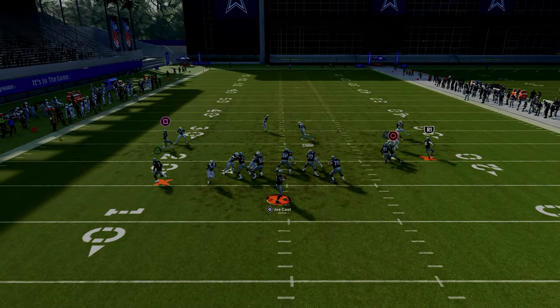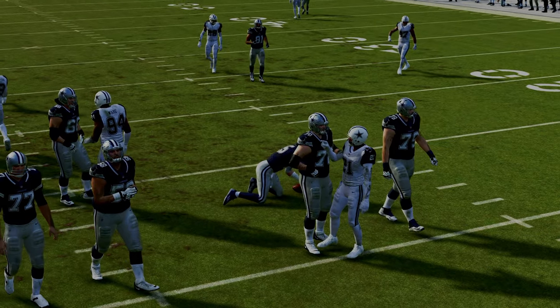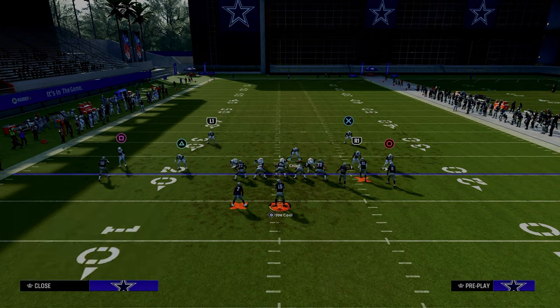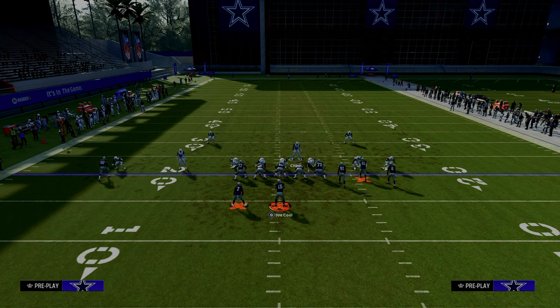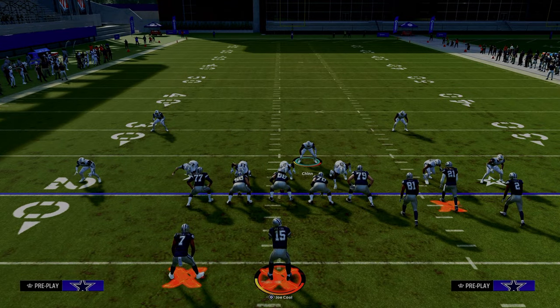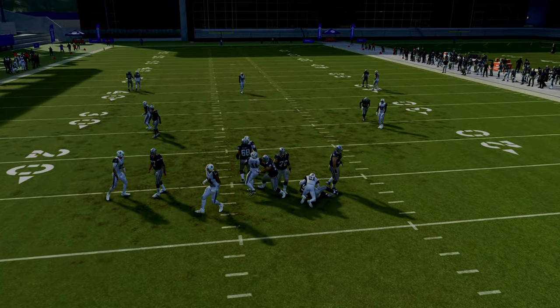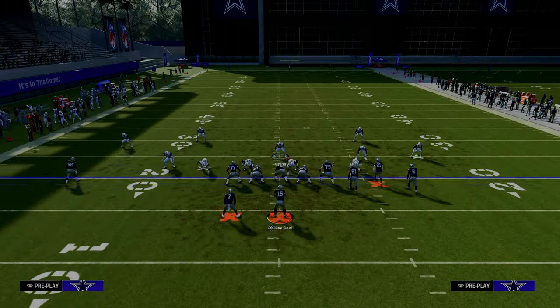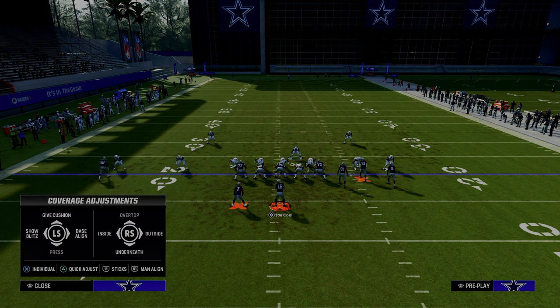We've been running this blitz for a little while in practice mode, so it's a little bit less effective. Let me show it again — you can do whatever you want from a coverage perspective. You can scissor the left side, have the curl flat over there, and kind of lurk the tight end. We do get edge pressure, but we're not getting the gap pressure this time — kind of interesting. A lot of blitzes this year work a little better in practice mode.